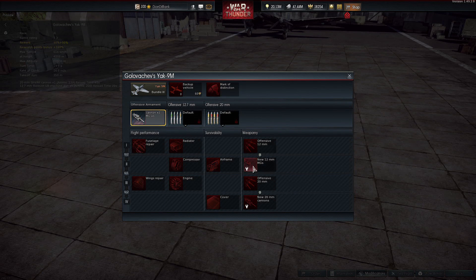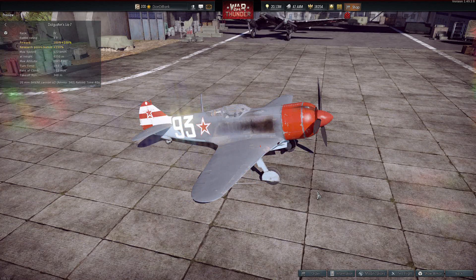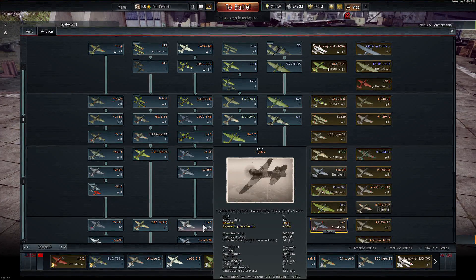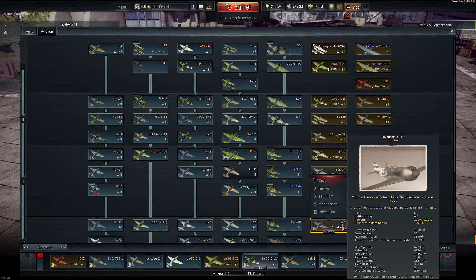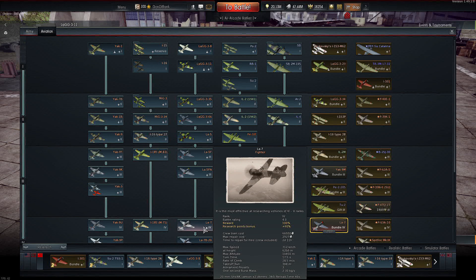It has no secondary armaments, so the only thing you're going to be working with is your primary weapons. Next up is Dogushin's LA-7 — battle rating 4.0 at tier 4, making it a very low battle rating for a tier 4 plane, just like the current LA-7. However, comparing this to the normal LA-7 currently in the game, it's actually worse on paper in every single category — maximum speed, turn time, and rate of climb.